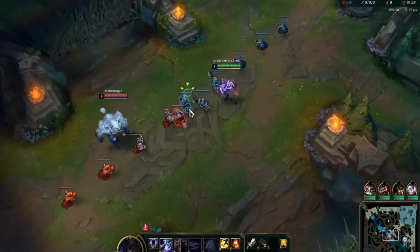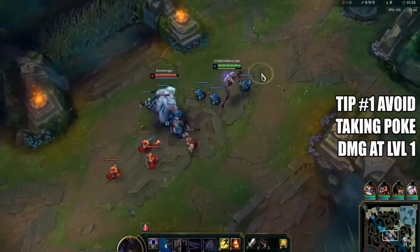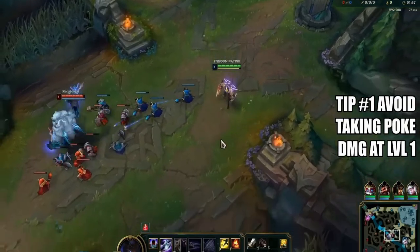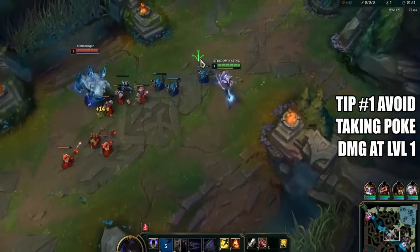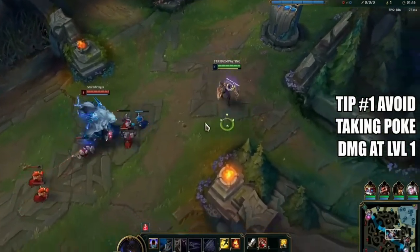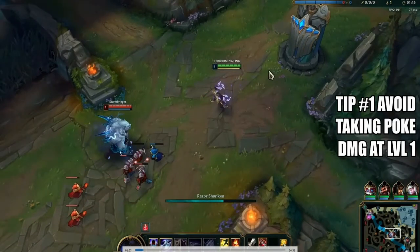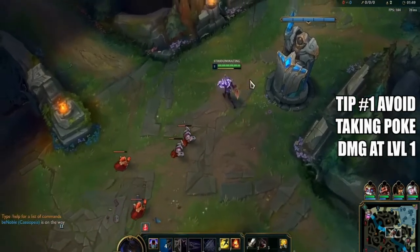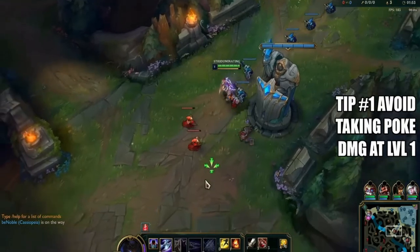Level one on Zed: if you want to keep away from the wave — if the enemy has poke and they're stronger than you, such as a Xerath, Vel'Koz, or in this case Volibear who has his passive lightning — his passive is up right now, so when he hits a minion it's going to shock with lightning. If I'm near it, there's no need to be in that range, no need to take free damage, so just step away from the wave.